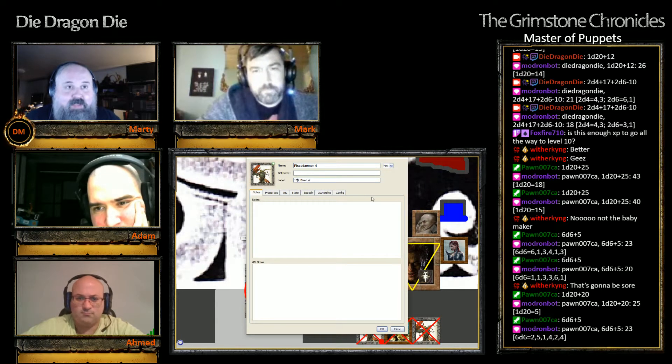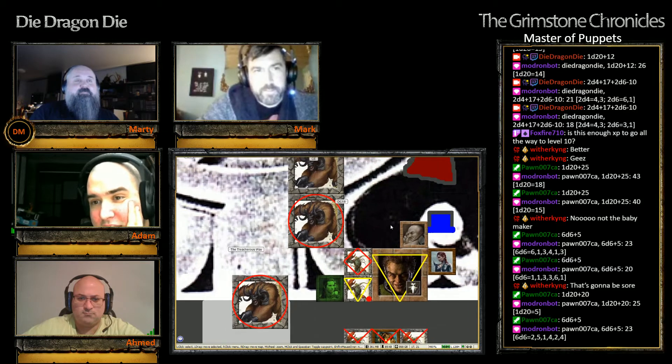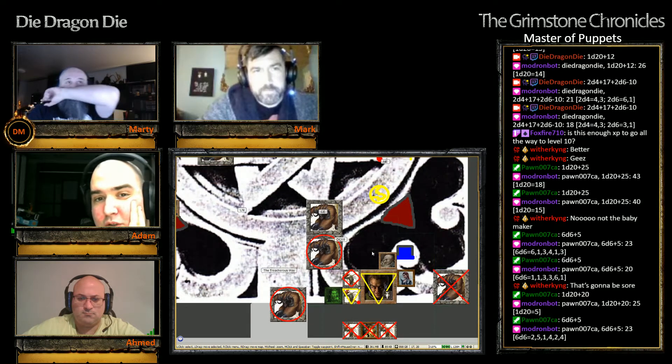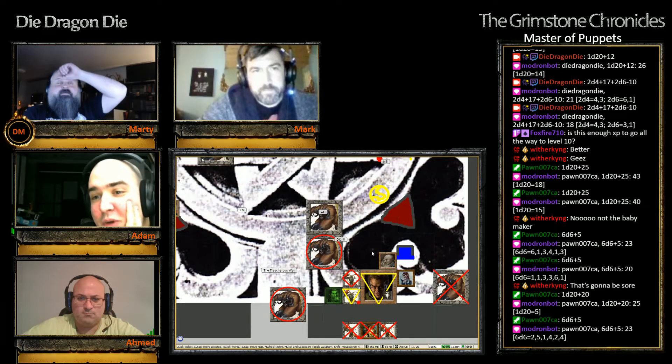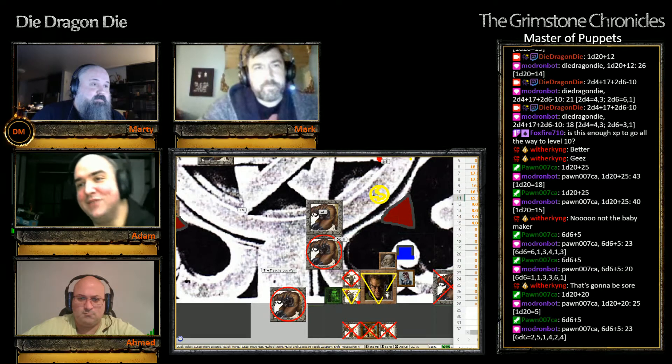It has 12 hit points left. And the last attack — we are going to ready a quickened true strike blunt arrow to disrupt the dread moth's spell, assuming the dread moth is going to cast a spell.